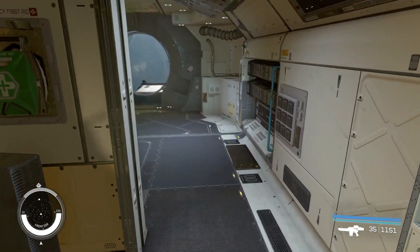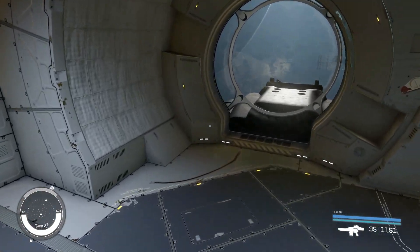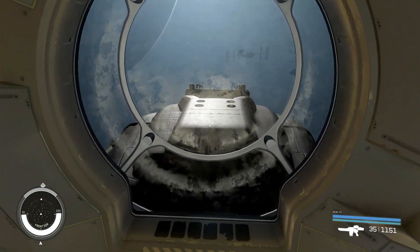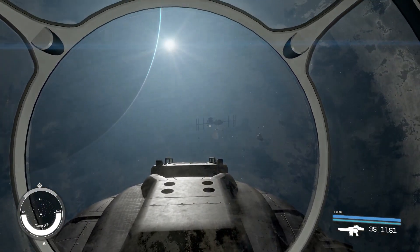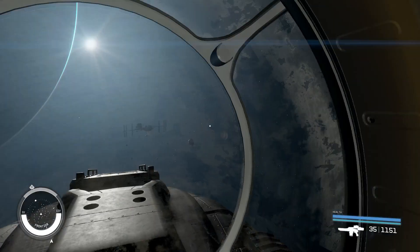This is the captain's quarters, same as before. And I've got my viewport right above the cockpit. A little dirty — I need to get that crew to clean this stuff.